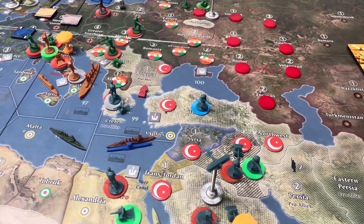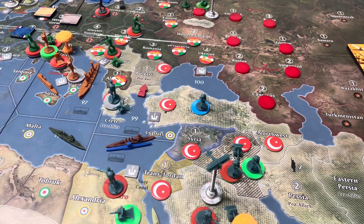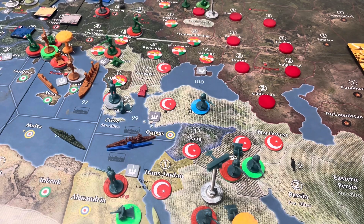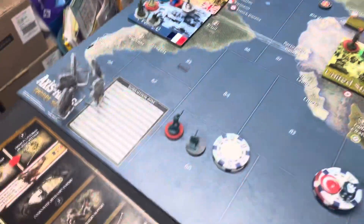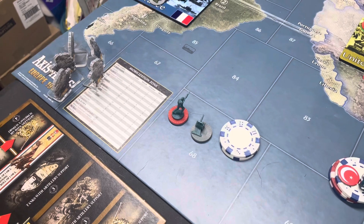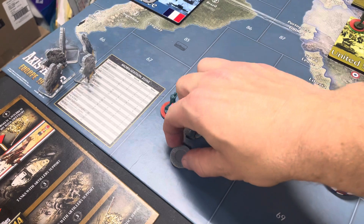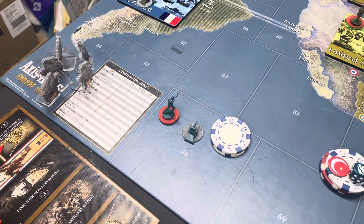What's going on guys, this is Red Bull Tanker with Axis and Allies Global 1914, turn 9 for the Ottoman Empire. So we had 34 to spend, we spent 32, we bought 7 infantry and 2 artillery — 2 artillery, not 3 artillery.